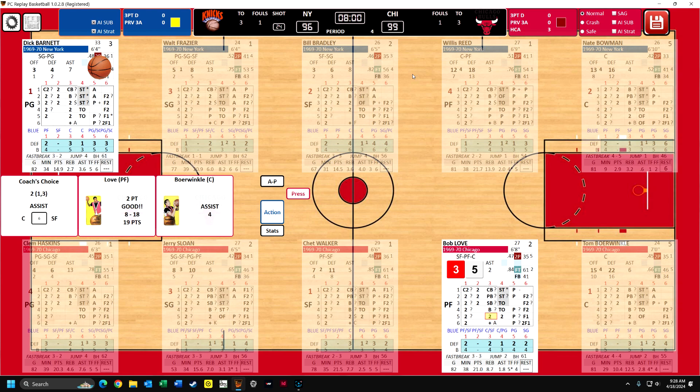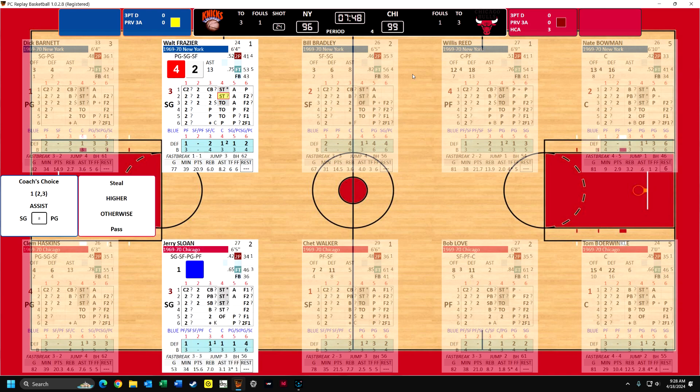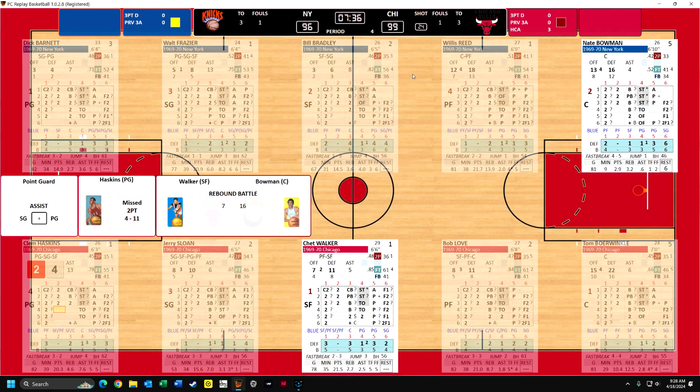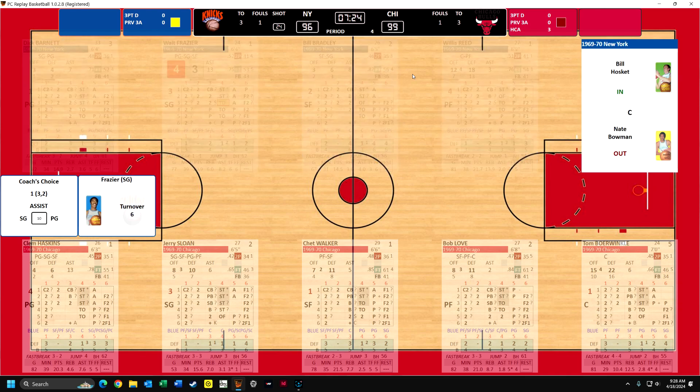Okay, nobody down here needs rest. Bowman pretty soon is going to have to rest. We're going to go with Bob Love against Willis Reed - and he scores. Some clutch baskets here - it puts Chicago up by three with under eight minutes to go. Frazier comes down, and Sloan steals it - it's only his first steal. Haskins misses, uncontested shot - just threw up a brick. Bowman with his 12th rebound. And Frazier with his sixth turnover.